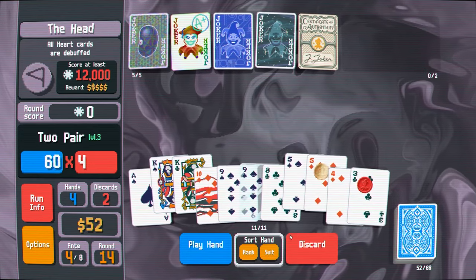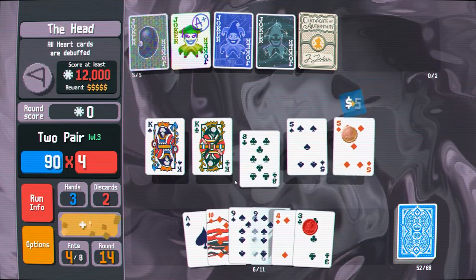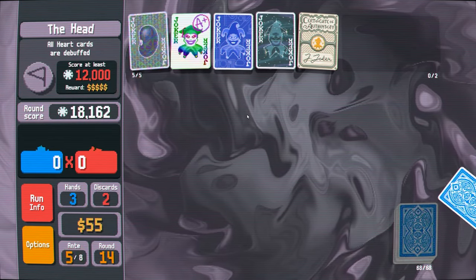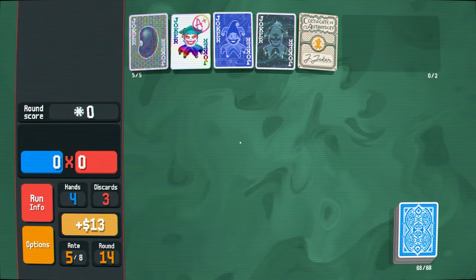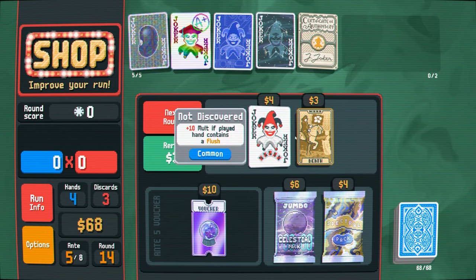This, this, five, five — I'll throw away the eight. Easy. That minus one ante is so good. Because it just puts you so far ahead of where you should be in terms of power for the ante you're on.